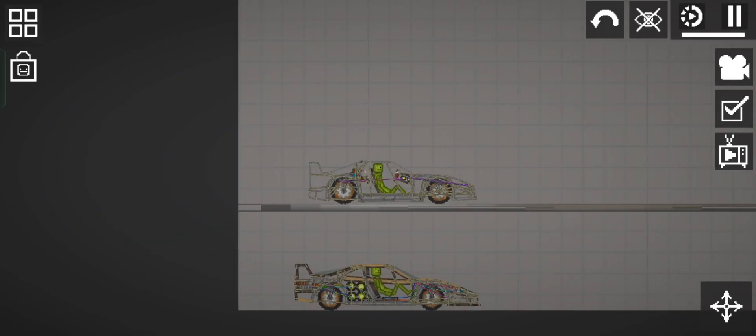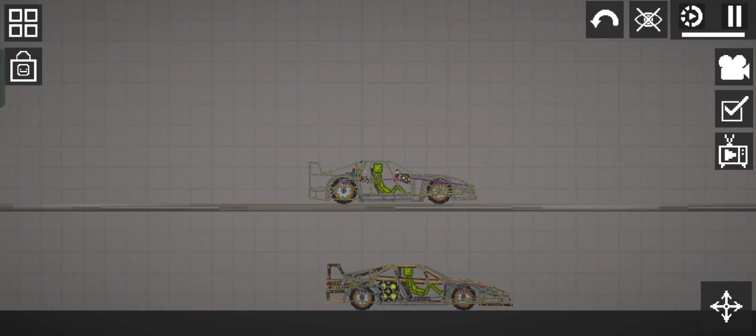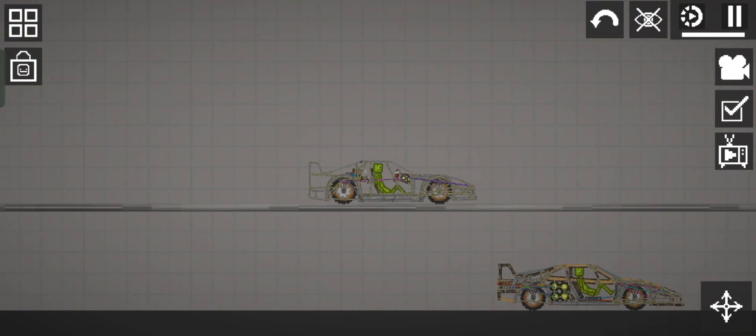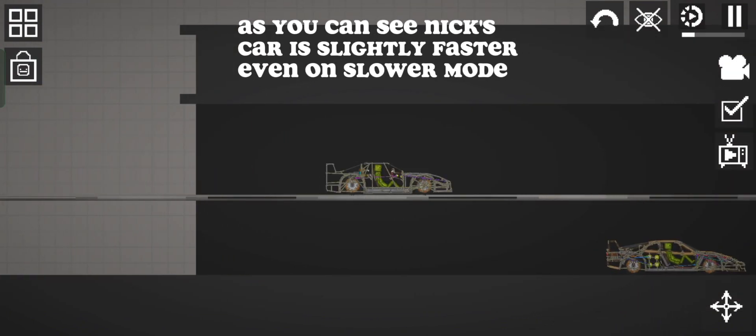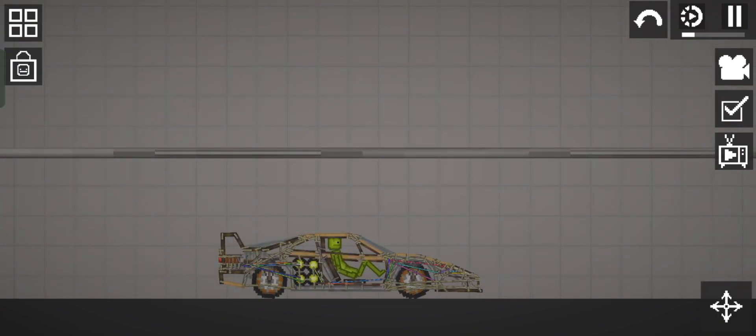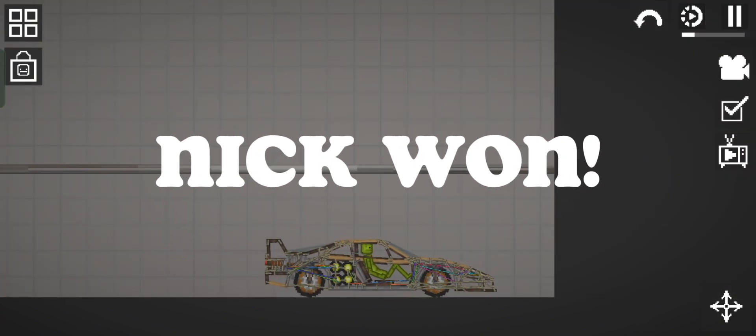Go! As you can see, Nick's car is slightly faster even on slower mode. Nick won.